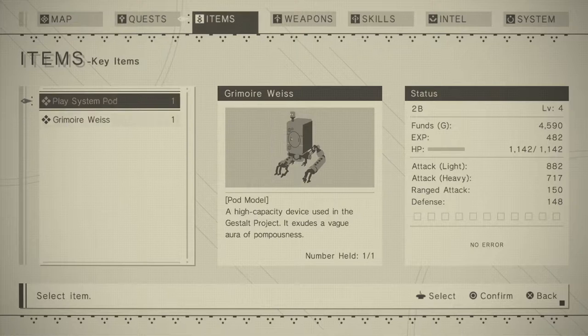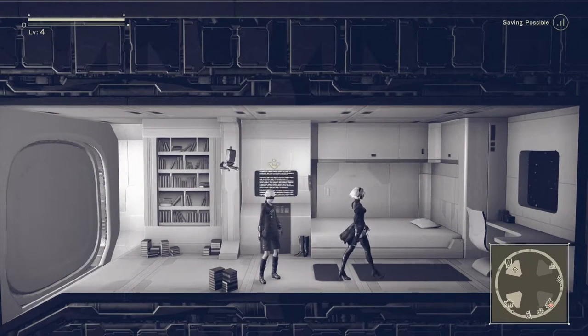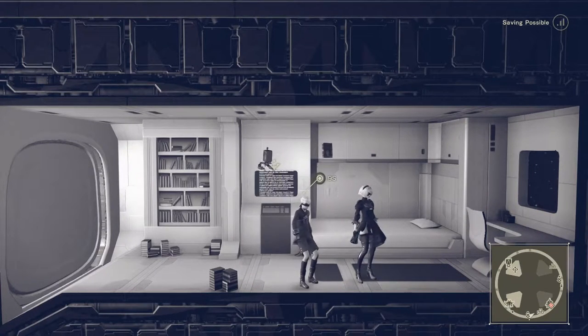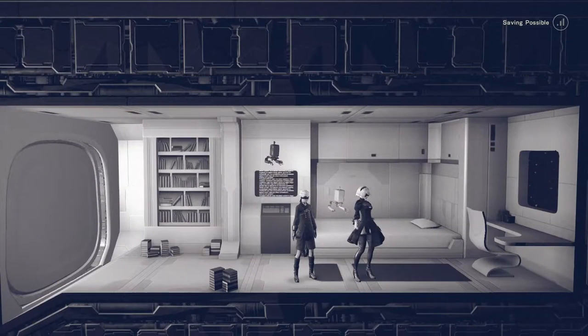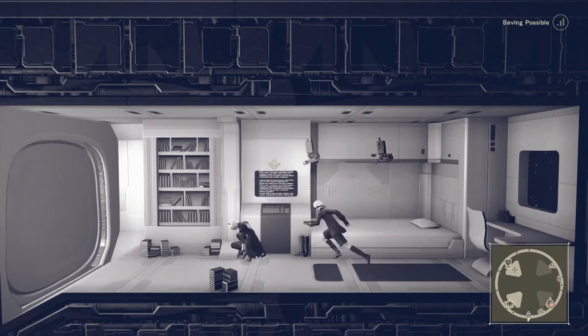This must be a key item. Oh — 'Grimoire Weiss.' Okay so this is the book that NieR had in the first game, and it followed him around much like my pod. Anytime NieR cast spells it came out of the book. I bet that's like a bonus or something. I'm gonna leave the pod on just for solidarity with the game — pretty sure she's supposed to have the pod instead of Grimoire Weiss.